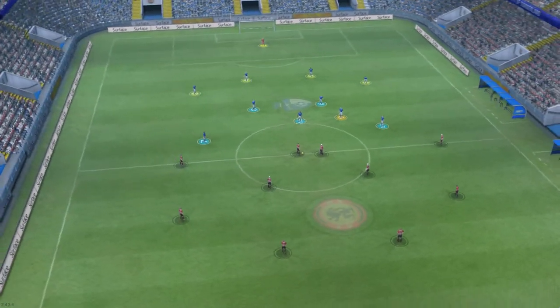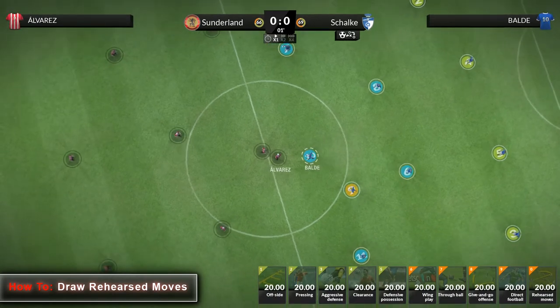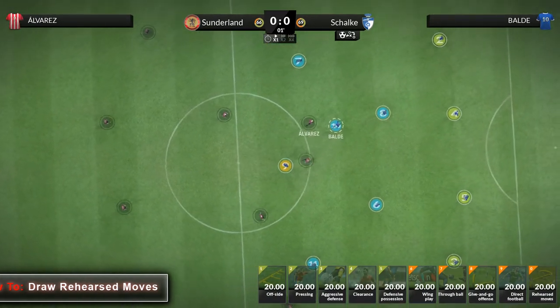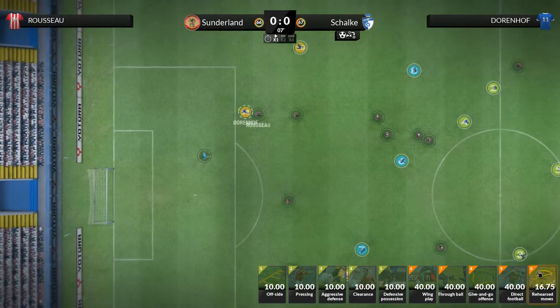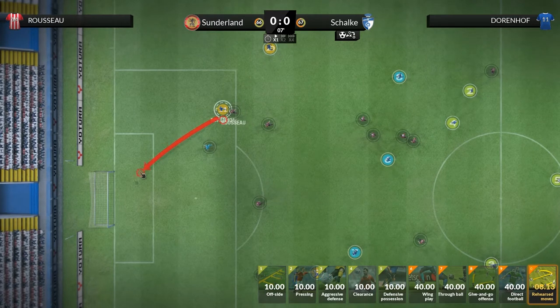Hi again from the team at FX Interactive and welcome to this rehearsed moves in detail tips video. On clicking the rehearsed moves card, the match speed is slowed down so that we can draw our move.